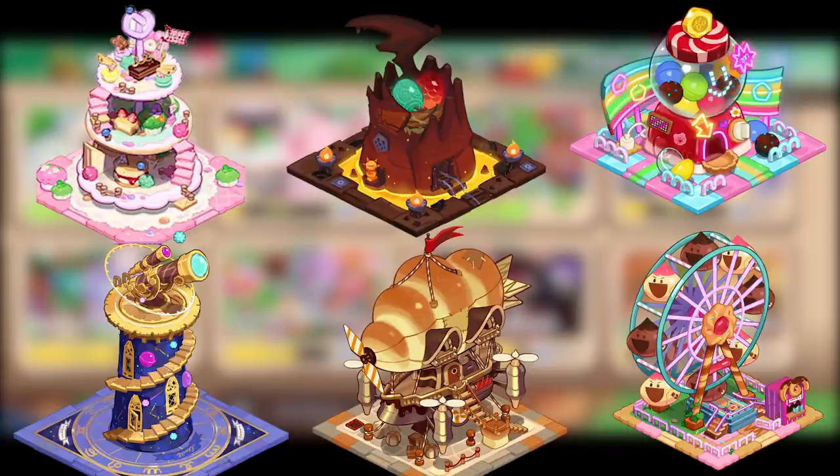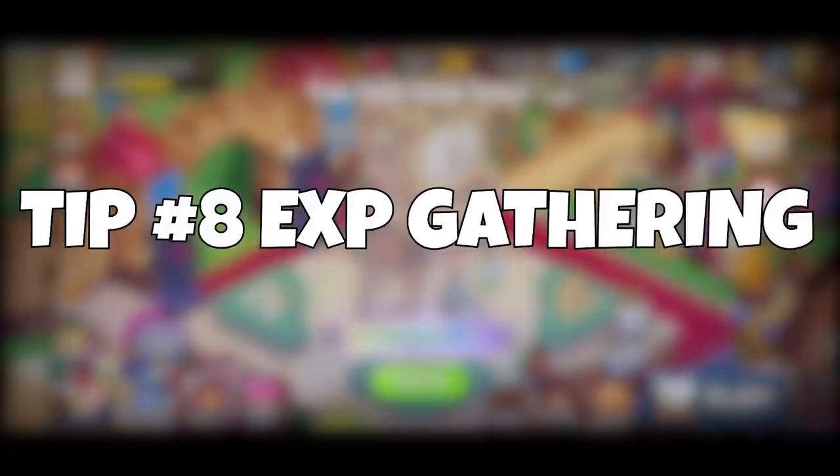These six right here I would say are non-essential. Once you've cleared maybe around world eight, or at least world seven, and you're quite comfortable with your team, maybe start investing in these. But for what they give you for the price you pay, I cannot recommend these right now. Hold off on them — wait till you've got an abundance of those resources and space within your kingdom, then perhaps invest. My opinion is hold off on these six, get the others first.